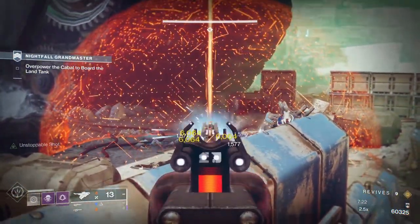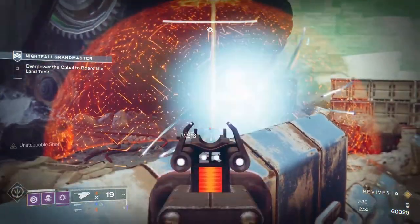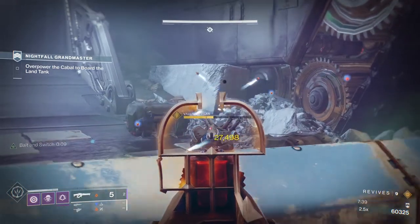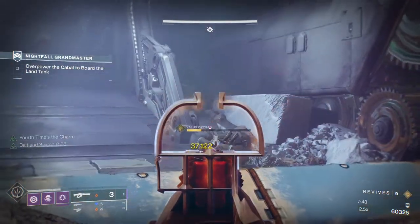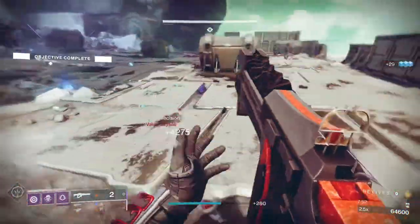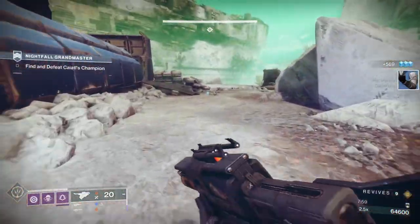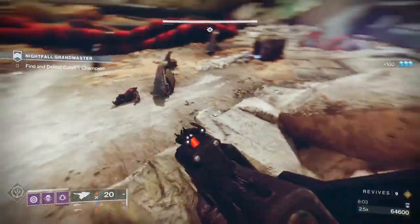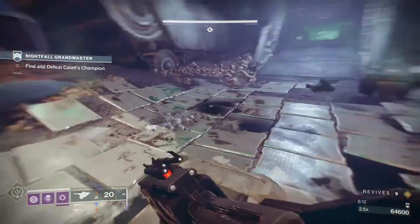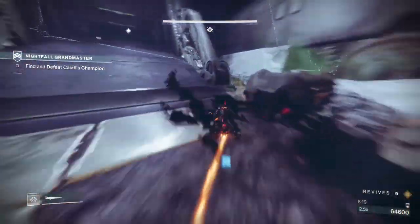The Revitalizing Blast chains explosive damage from one champion to another - you can keep switching which one you break, and every time you break it you damage the other champion. This boss has no stomp mechanic, which is widely known, so you can actually stand right up at him and melee or hipfire. If you've got heavy, just kill him - you can run right up and hipfire your scout rifle. That's the first section out of the way.